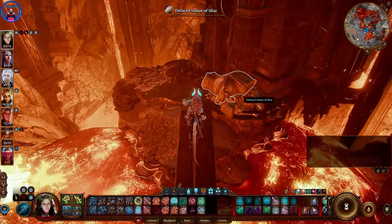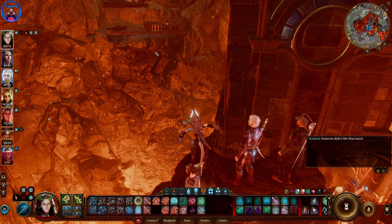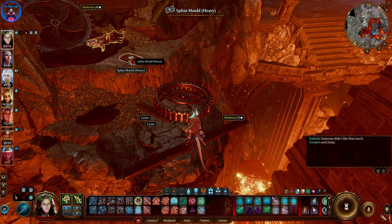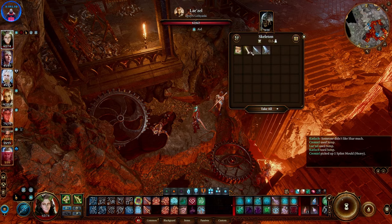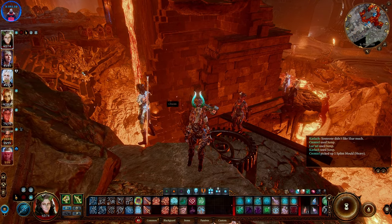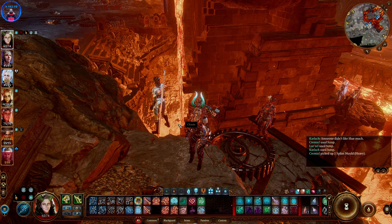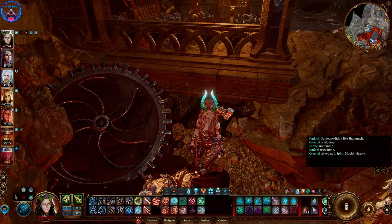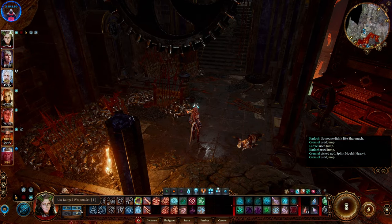Not everybody has actually found the Adamantine Forge. You can jump here — this is the way I first found it. There's also a Splint Mold here, which I believe is armor. Not everybody will be able to get here unless they can jump — they need really good jumps. There's a jump spell you can get, or have Misty Step, though I suggest saving Misty Step because you'll need it later.